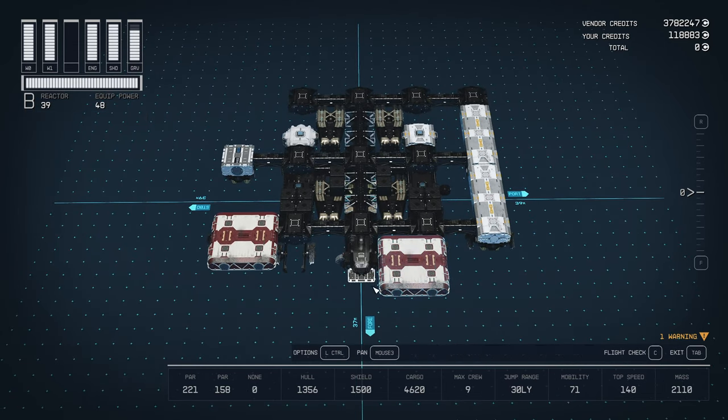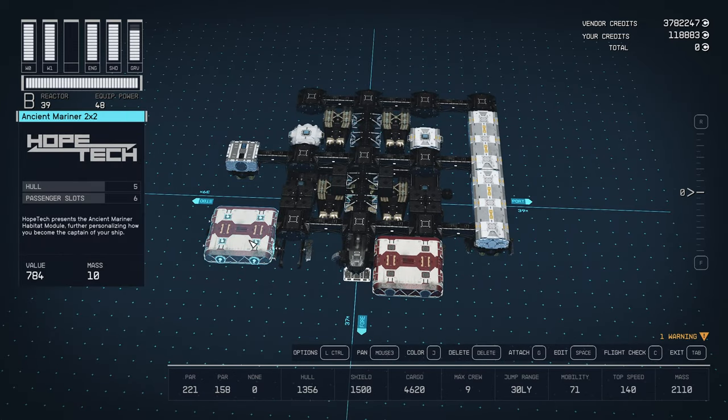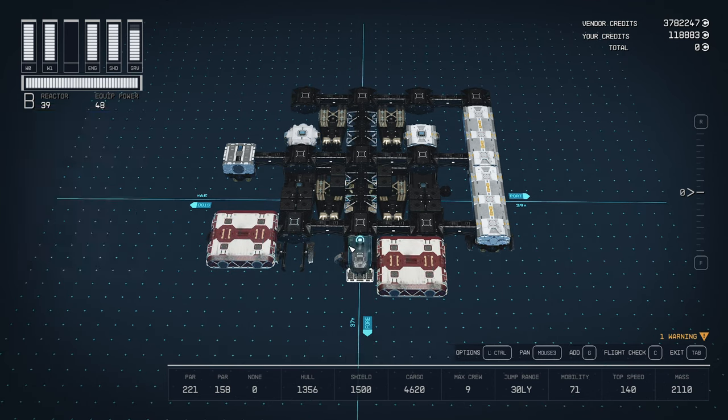There is a new hab. This hab costs $10 US. Or, if you bought the big $100 Starfield package originally or sometime after it came out, you will get the 1,000 points required to purchase this hab. It is called Ancient Mariner, and it is a 2x2. It is in your hab section wherever you go, and it costs about as much as a 1x1 does — $7.84.